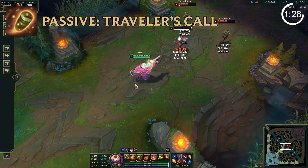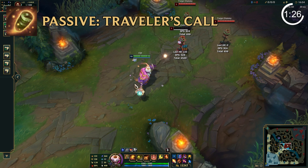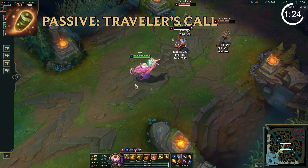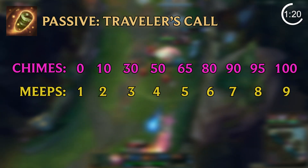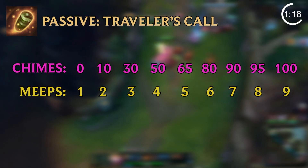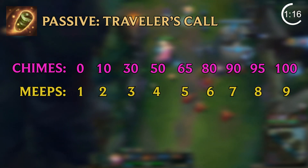At 5 stacks, the attack applies a slow. At 15 stacks, the attack deals area damage in a cone behind the target. And at 35 stacks, the cone's area becomes larger. The numbers on the screen equate to how many chimes are needed to receive more meeps. Every 5 chimes collected also strengthen the damage his meep attack will do.